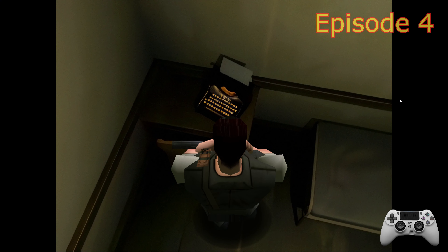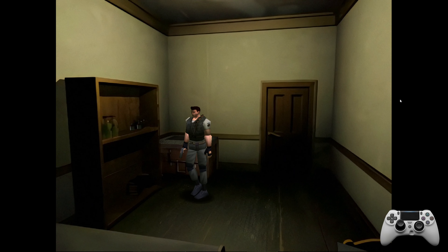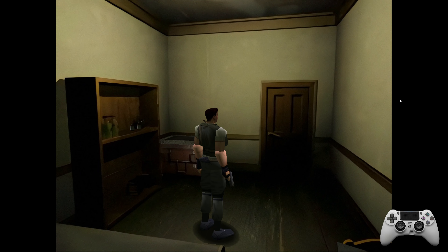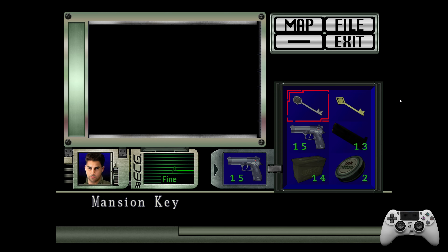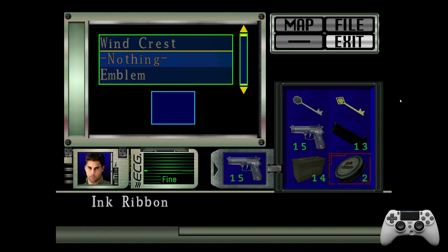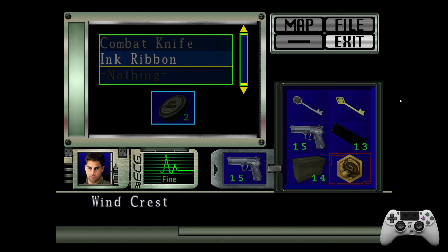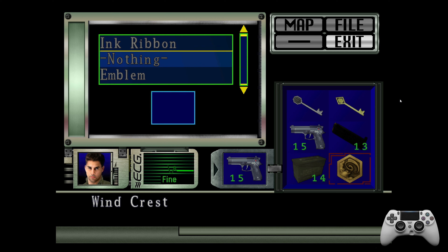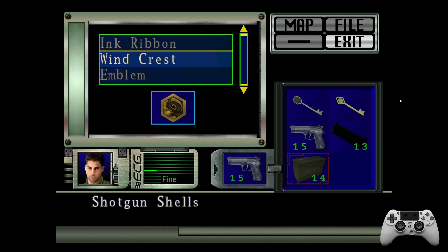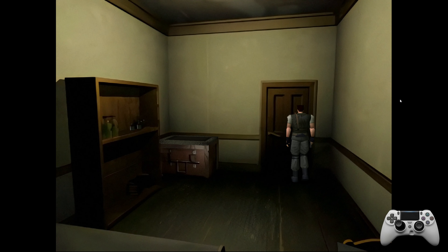Welcome back to Resident Evil Rebirth, the fan-modernized version. Let's check our items - we need to put some stuff away. We need to store ink ribbons; I've only got two left, which scares me. We don't have a shotgun so let's get rid of the shotgun shells. I'll carry both keys and we'll continue on.